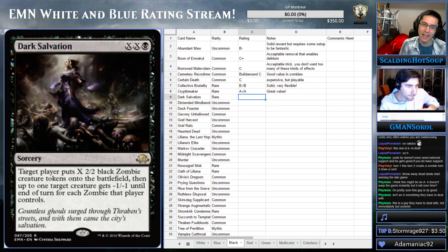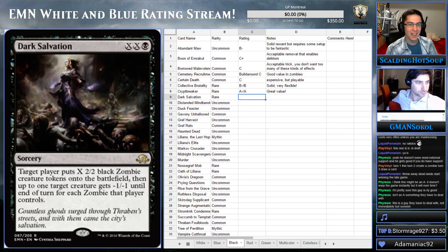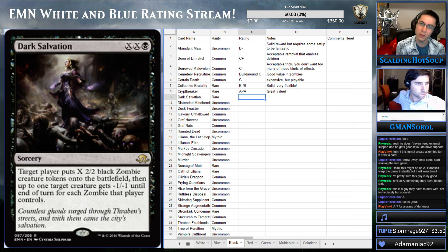Dark Salvation — XX Black. It's actually pretty playable. Target player puts X 2/2 black zombie creature tokens onto the battlefield, then up to one creature gets minus one, minus one until end of turn for each zombie that player controls. So basically you get zombies and your opponent's creature gets minus one, minus one equal to the number of zombies you have.